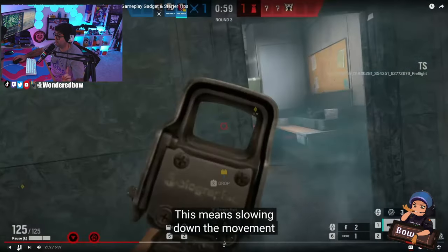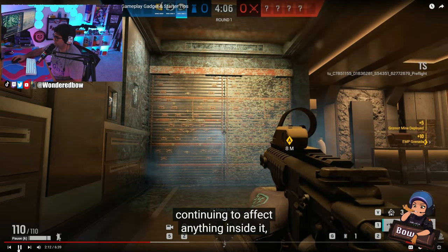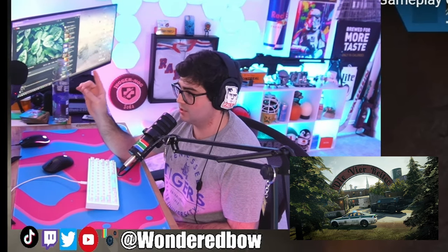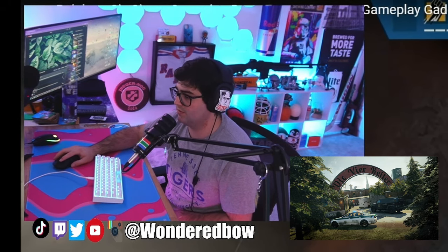This means slowing down the movement speed of operators and disabling or pausing gadgets. The iced-out area lingers for a bit, continuing to affect anything inside it, but eventually dissipates and everything affected resumes normal operation. So it does melt — that was my big worry that it wasn't going to melt. It's only a temporary fix. So on Clubhouse, you could throw one of his Zotos to stop a Thermite, throw your Bandits down, and then once it melts it'll knock off the charge. That's an interesting Bandit-Kaid new operator tricking combo.